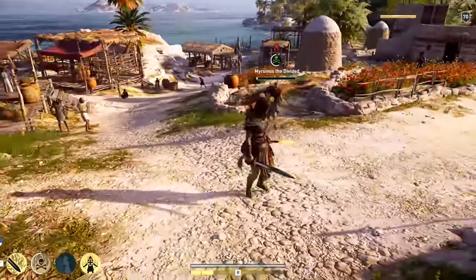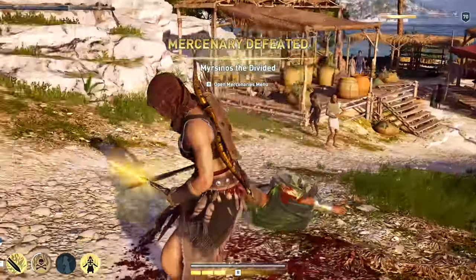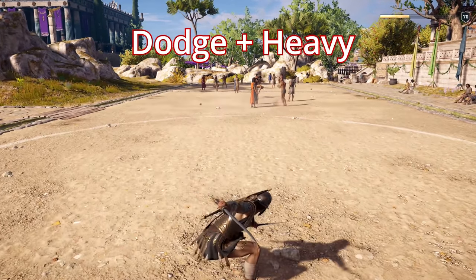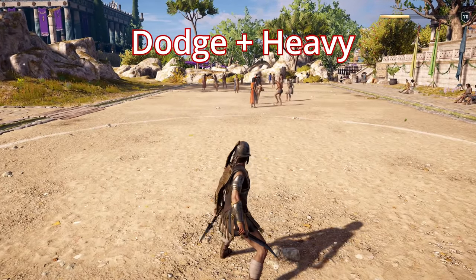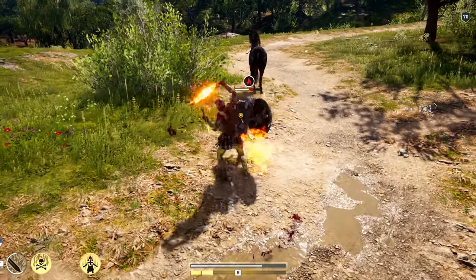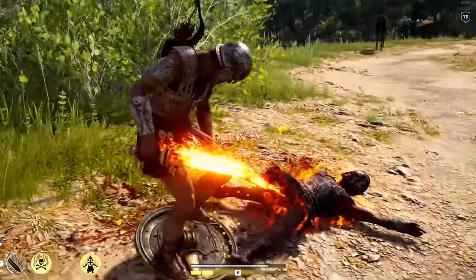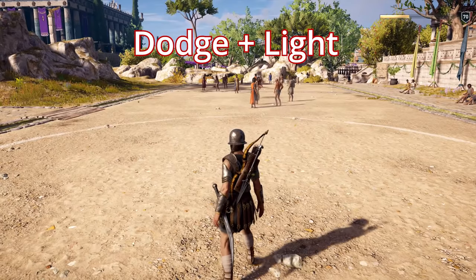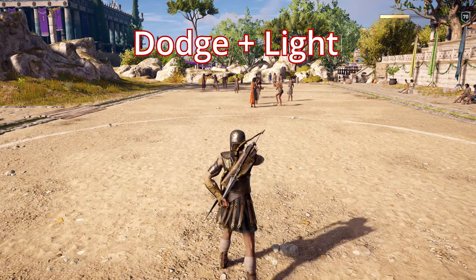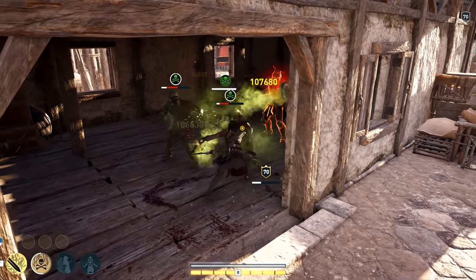Beyond attack speed and armor penetration, the sword comes with some great combos to let you deal with any enemy type. For shield enemies, you want to use the dodge plus heavy attack combo to knock their shield back and get in quickly before they bring it up again. Another great combo, especially for targeting a single enemy, is the dodge plus light attack. Using these combos with the combined attack speed, you can maneuver and dispatch many different enemies very quickly with the sword.